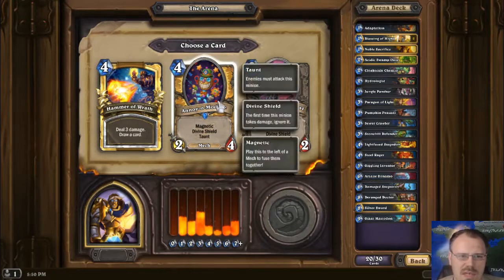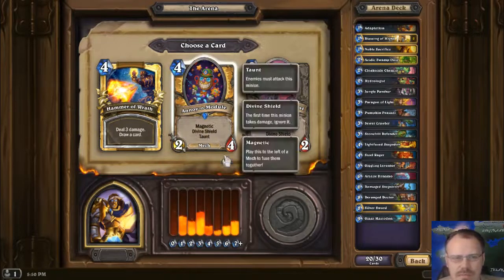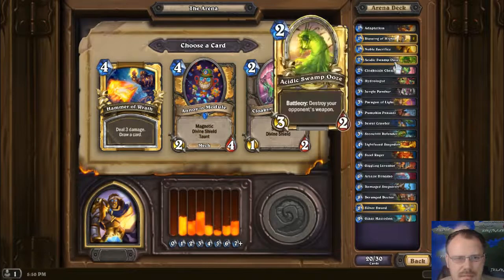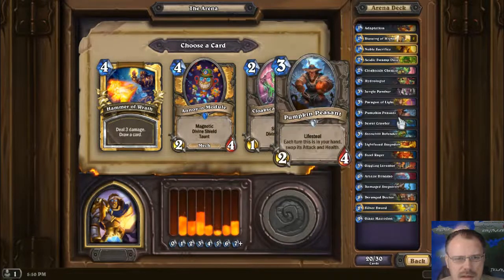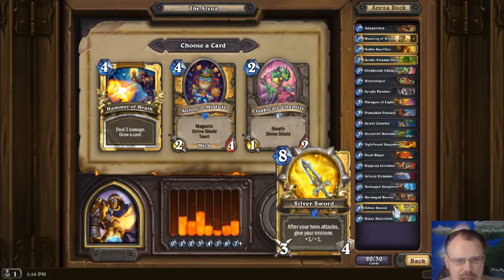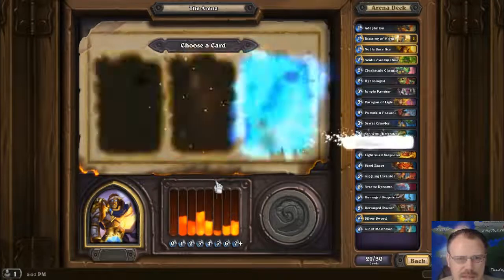Annoy-O-Module: a 2-4 Annoy-O-Tron for 4, which is Magnetic. Magnetic means if you have another mech out, you play this to the left of it to fuse them together and assume all the stats and abilities. If I had a Steel Rager out, I could cast the Annoy-O-Module and turn him into a 7-5 Divine Taunt Rush. But I don't have that many mechs, so I'm gonna take the Hammer of Wrath.